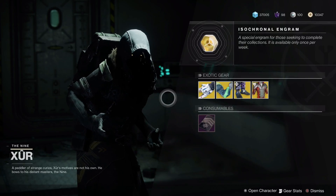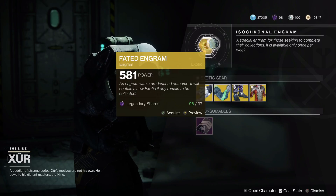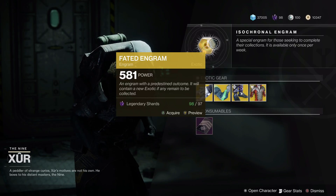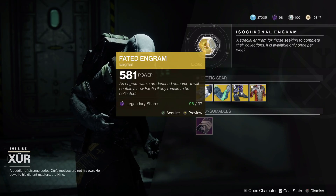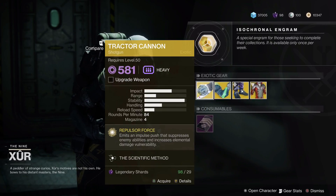As usual he has the Fated Engram which is pretty steep at 97 legendary shards, so if there's anything you're still looking for in your year one collection — whether that be Borealis — feel free to hit this up if you're on Xbox One or PC.